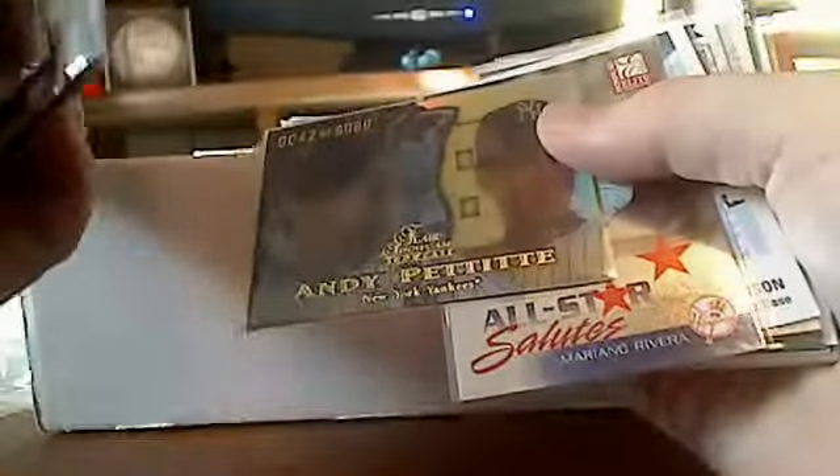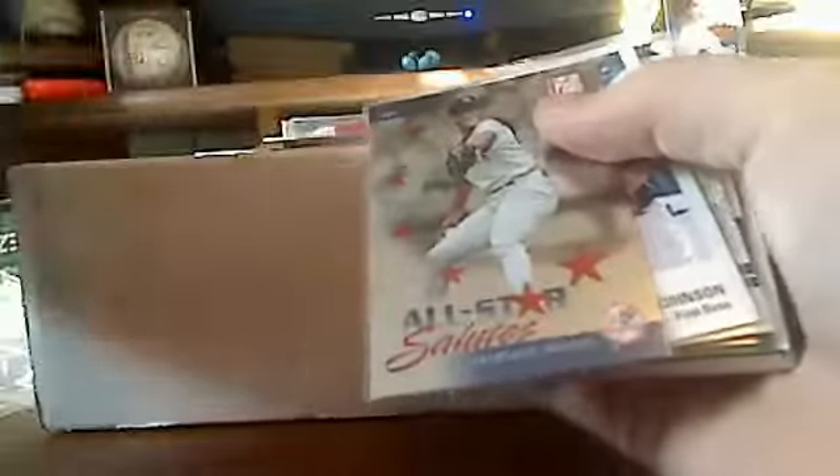This is a short print — Heritage Short Print. Andy Pettitte, number 42 of 6,000. Mariana Rivera again.